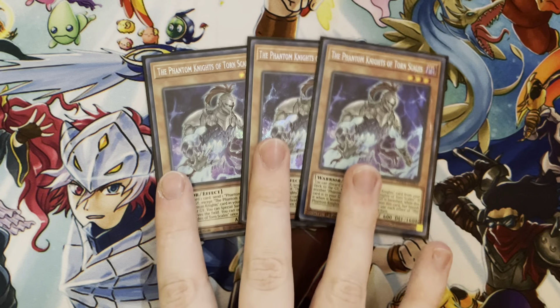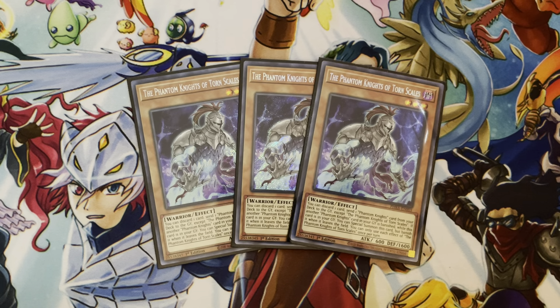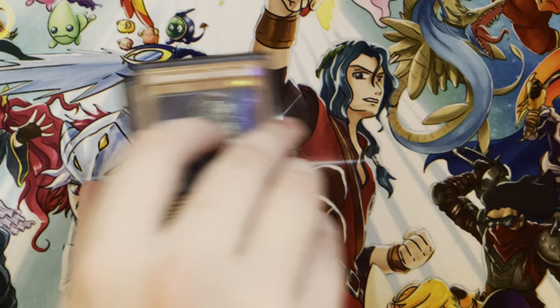To start off is the Phantom Knight Engine. There's three Torn Scales — very obvious choice. Card is amazing. It's an extender and a starter. Its effects are just really good.